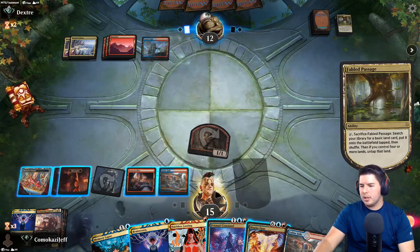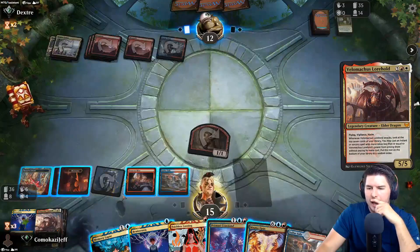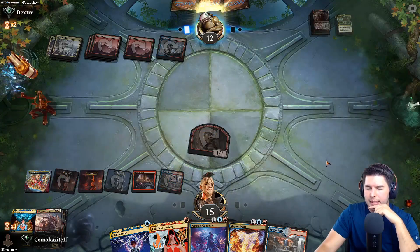Fatal passage - how many Velomachus have they found? They're just hard casting one. Memory Lapse should just win us the game now. That's a very big deal.